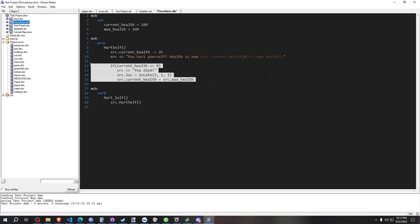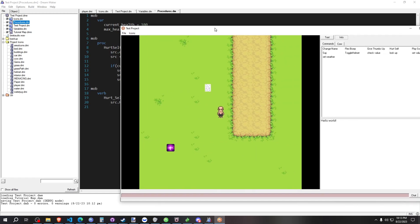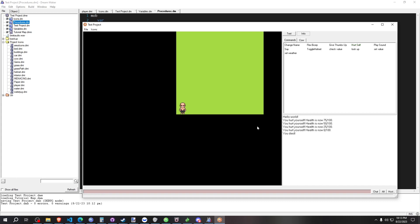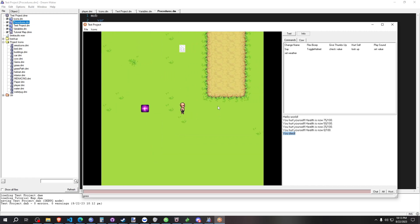Now I did essentially a little death check here. So what we do now when we're in game: when we run this, it'll work just like before, except now when we get to zero it says 'you died,' teleports us down here, and sets our HP back to the maximum value. So we'd hurt ourselves again and you see now it's back to 75.